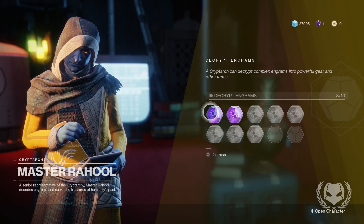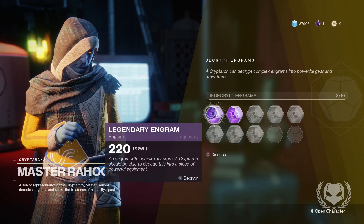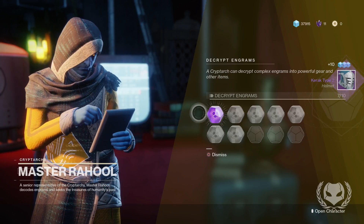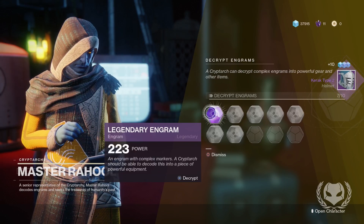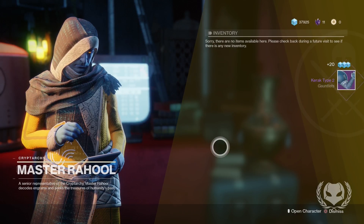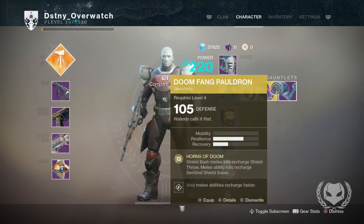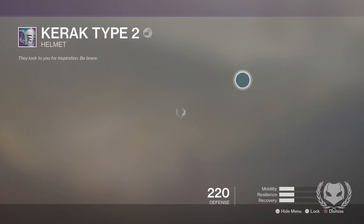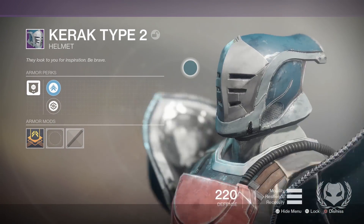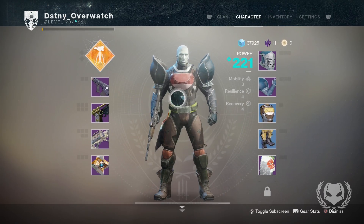I'm not expecting too much from these but hopefully we get a weapon that's actually going to be useful. So let's decrypt this first one — we got a helmet, Kerak Type 2. That actually looks really cool, and then we got the Kerak Type 2 gauntlet. These look pretty sick — it looks kind of like a knight's helmet. That's really sick. Hopefully I can try and get a full set at some point.